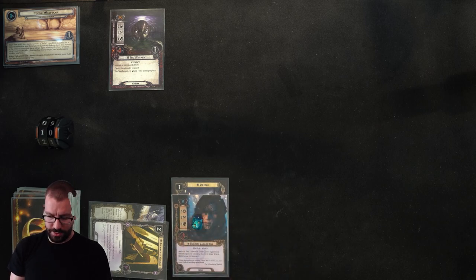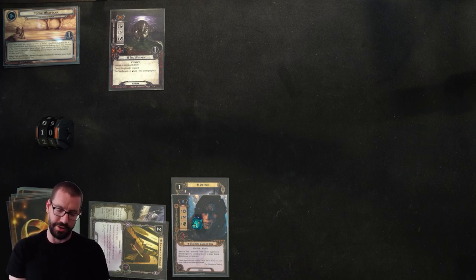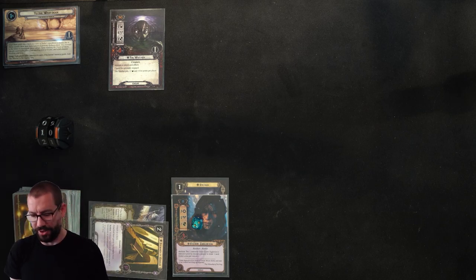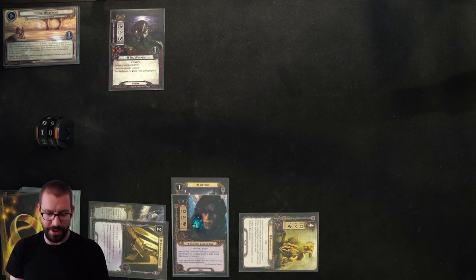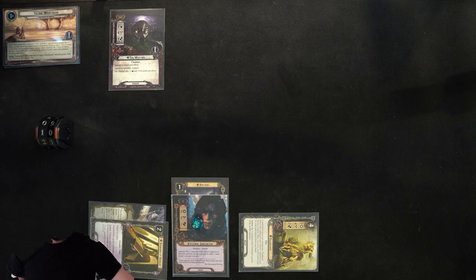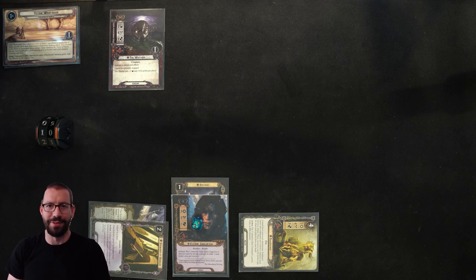I'm going to spend 1. Do I draw a card first or do Timely Aid first? I think I draw the card first, but there's a small chance the card I draw is one I'd really rather have. Drawing the card — it's the Envoy of Pelargir, not super exciting, but I can play it for another body on the field. Timely Aid will get me anything I want, so I'll take Ally Treebeard, who is just fantastic. Let me move Timely Aid to the discard pile before I forget.